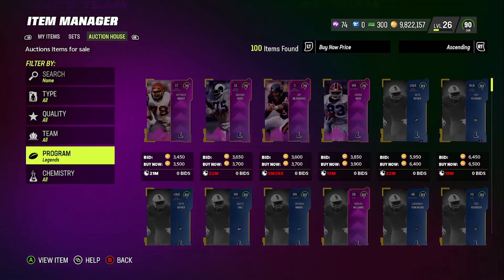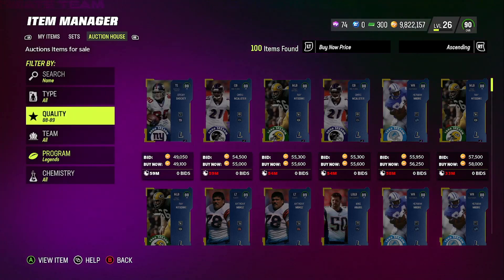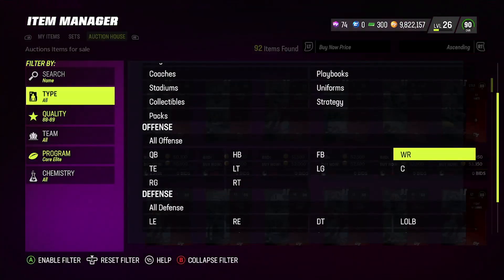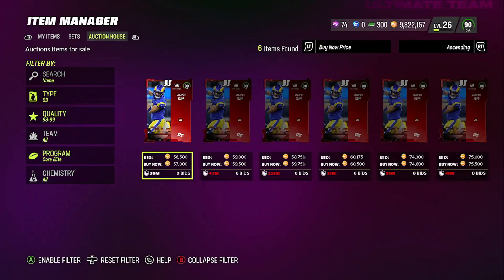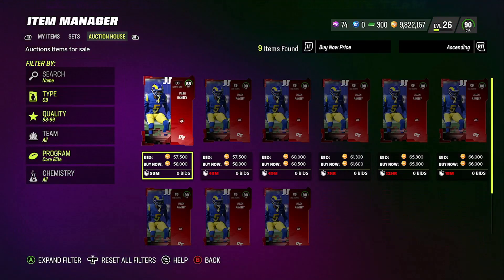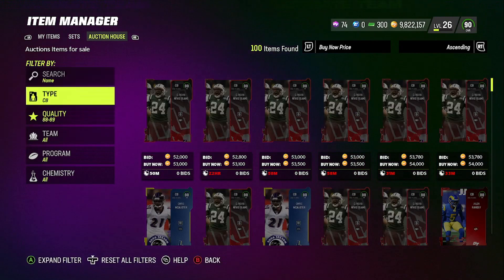Once you're at Legends, I put out a video today about 88s. 88s have gotten so low we can turn them into a method. You can see here 49,000. So we're going to leave Legends and come over to Elite cards - we can see here 50,000. What we want to do is snipe an 88 overall for 46,000 coins.